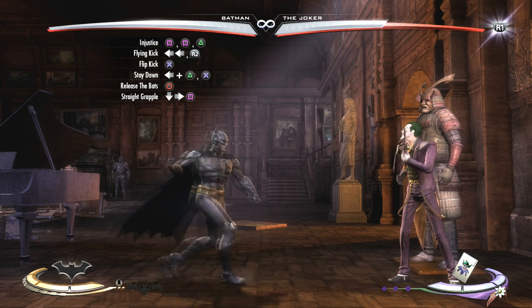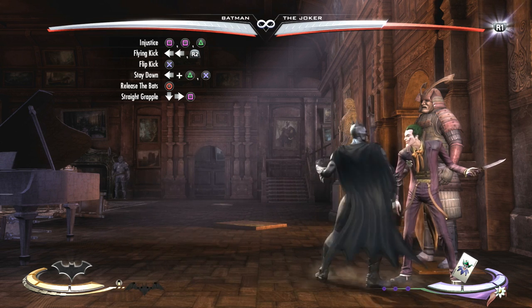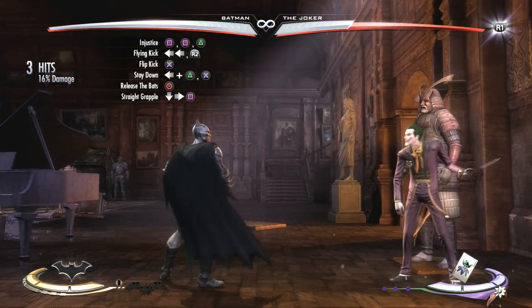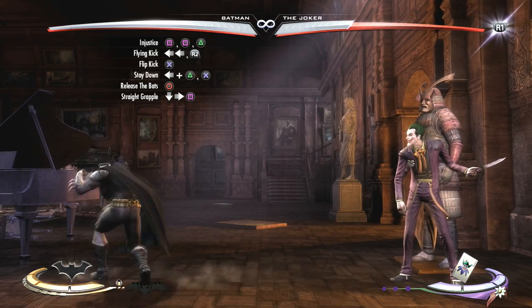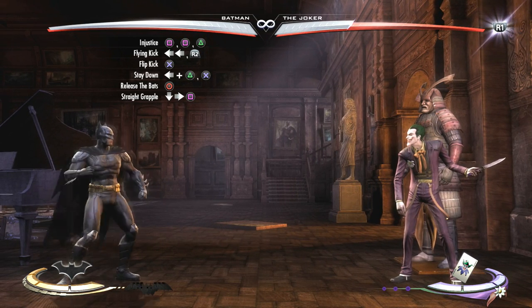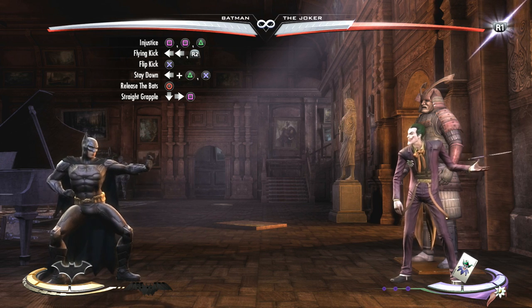And if you don't have your character trait ready, you can just end the combo after the stay down combo string, and it will still end with about 45% damage. So this is a good combo if you have 2 bars of meter and you're kind of on the losing end of the fight — you can use this combo to come back. Alright guys, that's all I have with Batman for now, and I'll see you guys on the next combo tutorial. Bye!